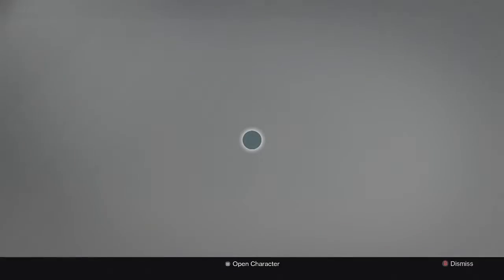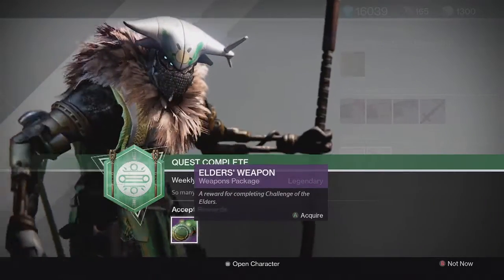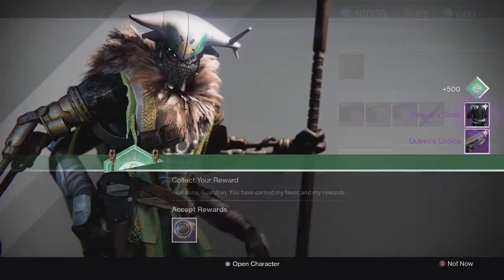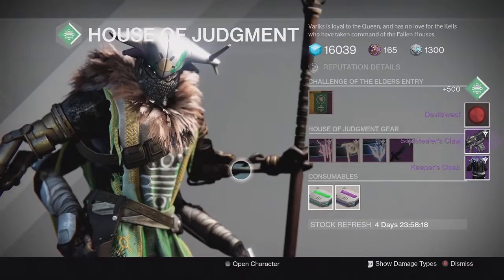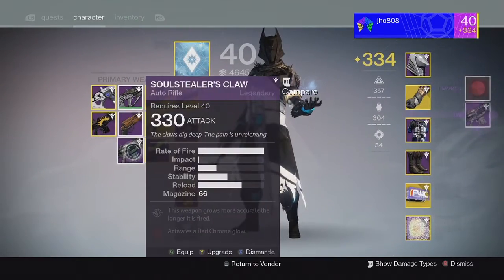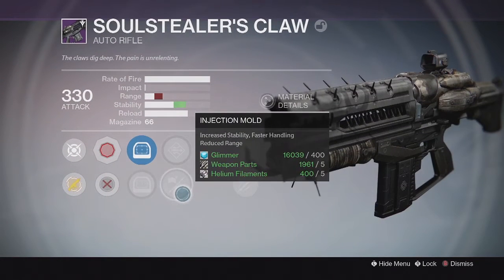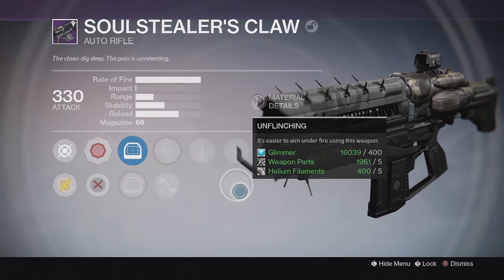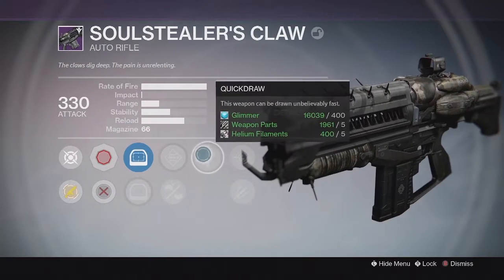Jumping into my next character, on my Warlock, for my Elders weapon and armor drops. For the Elder's weapon I got the Queen's Choice Sidearm once again, and then we got the Keeper's Cloak as my armor drop. For my Rank Up Package, we got a Shader and we got the Soul Stealer's Claw Auto Rifle. Soul Stealer's Claw is very similar to a Doctrine of Passing. The perks on it were Sended, Injection Mode, Quick Draw, Resistance, and Unflinching in that last column — not the greatest set of perks.